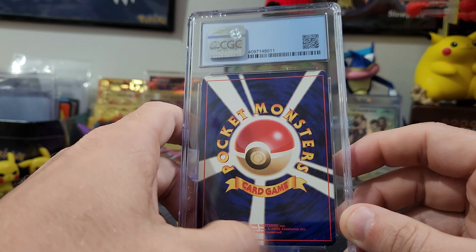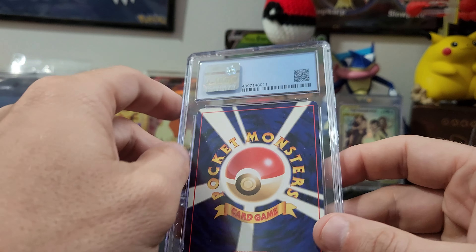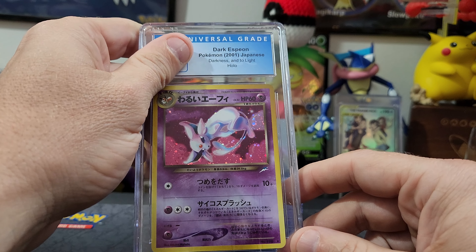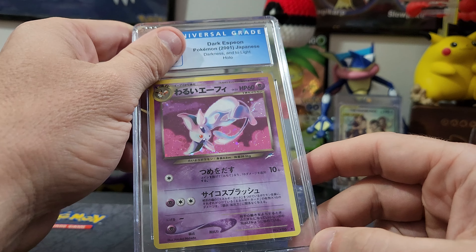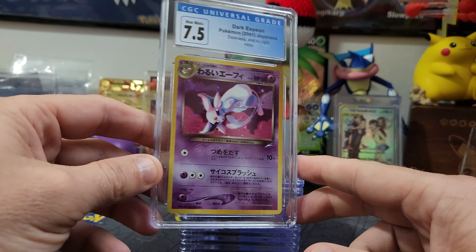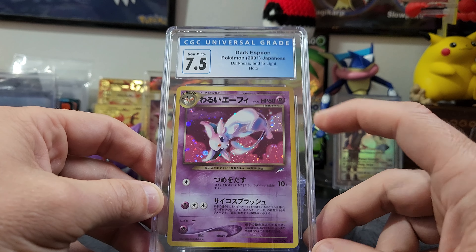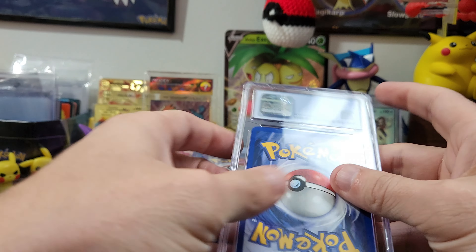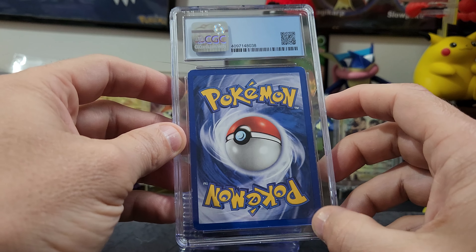Another vintage Japanese with the Pocket Monsters back. If I had to guess — Charizard? We've had a lot of those. Let's see what this is. Oh — it's an Espeon! Darkness — Dark Espeon. It's a holo as well, hitting pretty nice. I'm guessing about an eight... let's go seven and a half — boom, a seven! Very nice. That Espeon holo is really hitting — is that a little swirl over there? Yeah, a little bit!